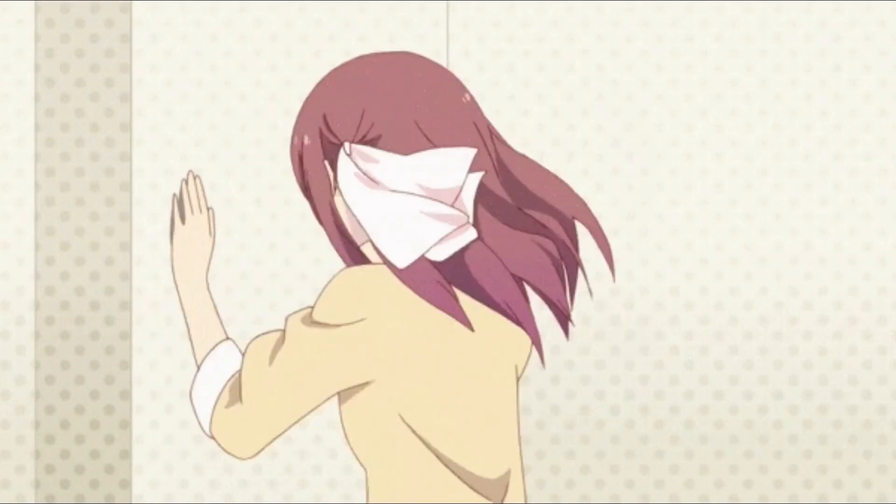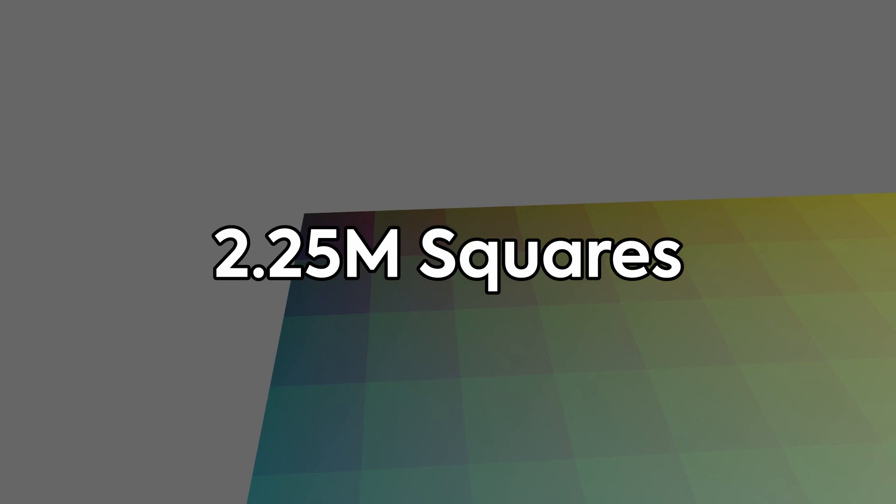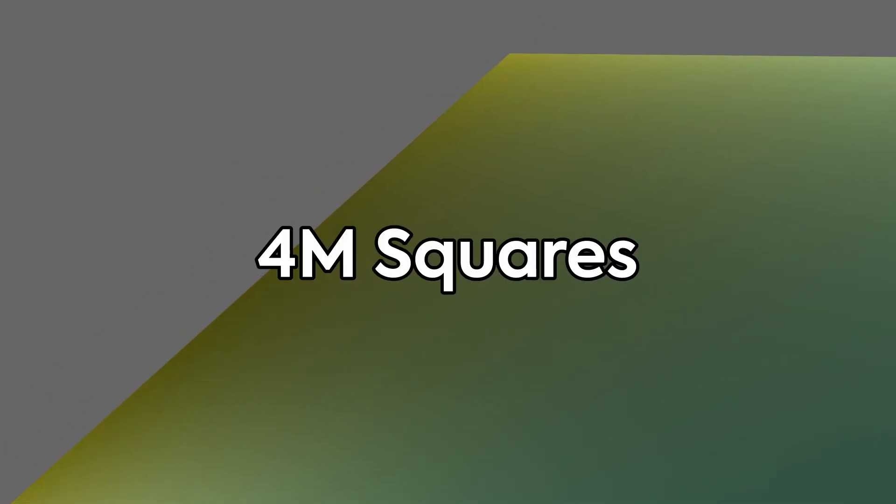Using mesh-based rendering means I'd have to code big parts of my engine differently, but since I'm already recoding it, might as well do it now. I coded a system that makes a mesh from a bunch of squares and started testing. This also means I get to use Bevy's materials, which gives me lighting and shadows. With 1 million squares it was perfectly smooth, 2.25 million was smooth, even 4 million squares with zero lag. Twice the amount as before, with lighting this time, and it lags less. That's actually so good.